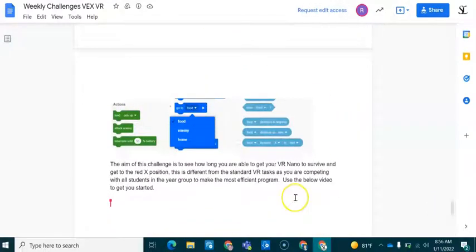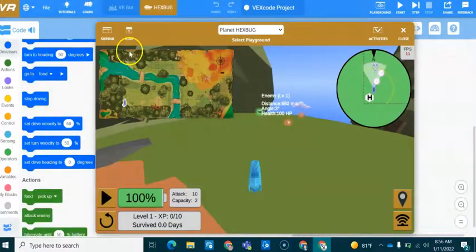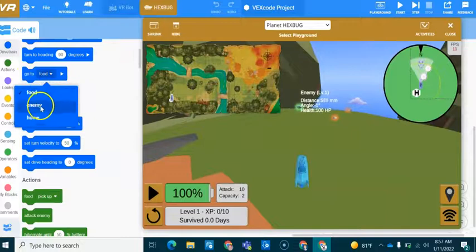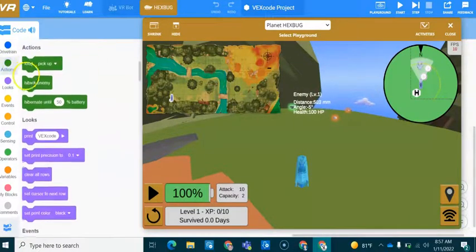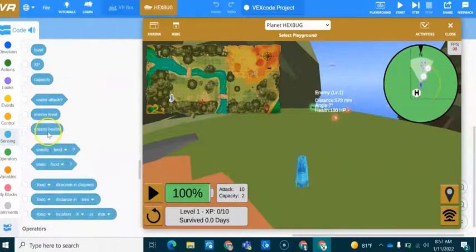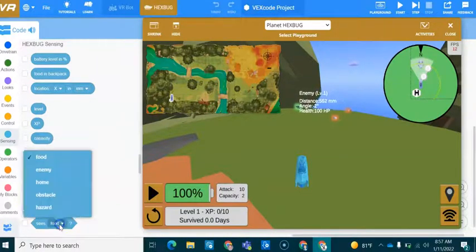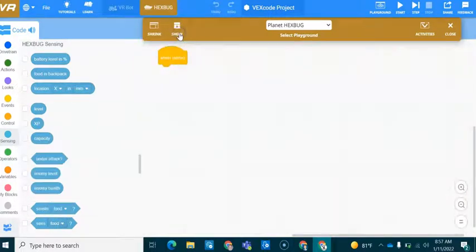To get started, I'll introduce you to some of the new features inside the Hexbug Planet environment. Inside VEXcode VR, we have 'Go to Food', 'Go to Enemy', and 'Go to Home'. Under Actions, there are new blocks not normally available in standard VEXcode VR playgrounds: Food Pickup, Food Drop, Food Eat, Attack Enemy, and Hibernate. Under Sensing, there are tons of new sensors — the Nano can see and smell food, enemies, hazards, obstacles, and home.